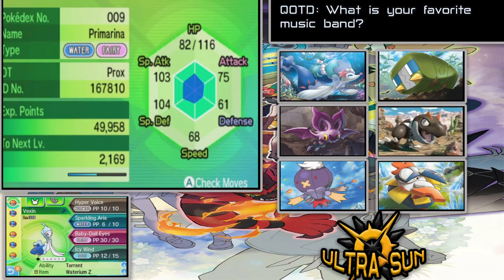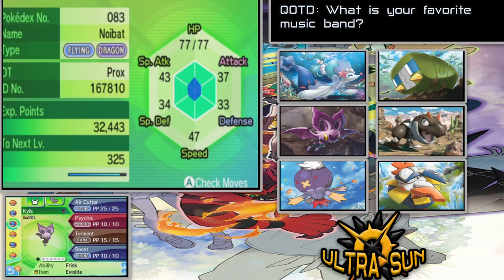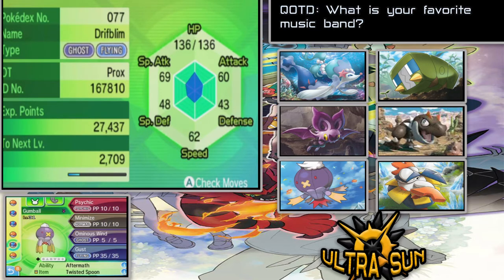So we got ourselves Vexen, level 38, with Hyper Voice, Sparkly Aura, Babydoll Ice, and Icy Wind. We also have Big Poppa at level 30 with Force Palm, Belly Drum, Smelly Sauce, and Vile Throw. Kylover at level 31 with Air Cutter, Psychic, Torment, and Roost. Also have Smirky at level 35 with Bolt Switch, Acrobatics, Buzz Slap, and Crunch. We also have Gumball at level 31, our Drip One, with Psychic, Minimize, Ominous Wind, and Gust.